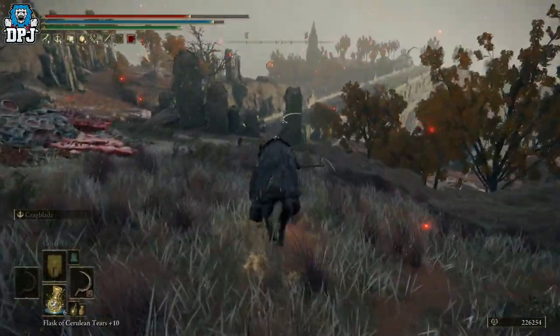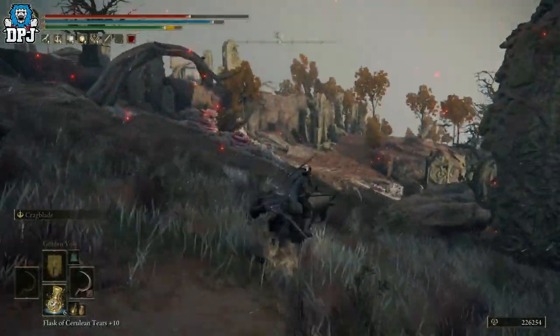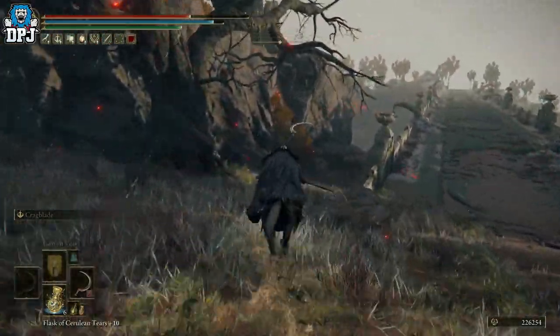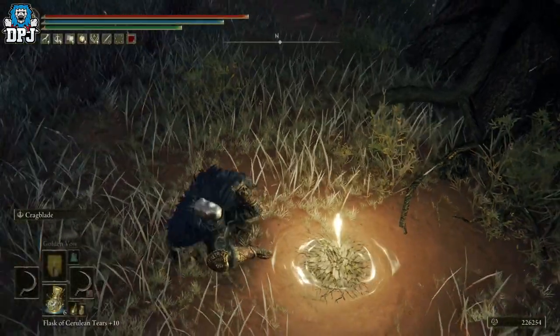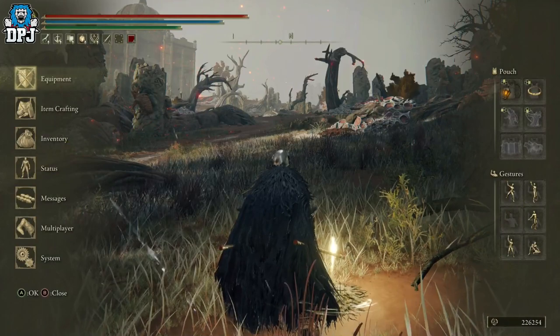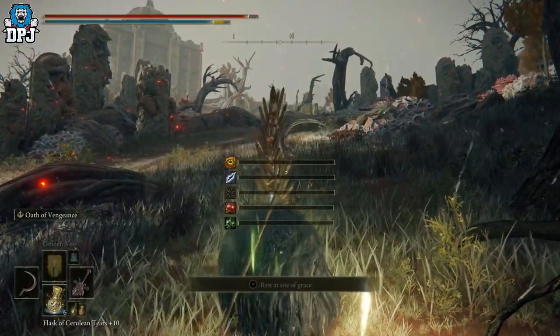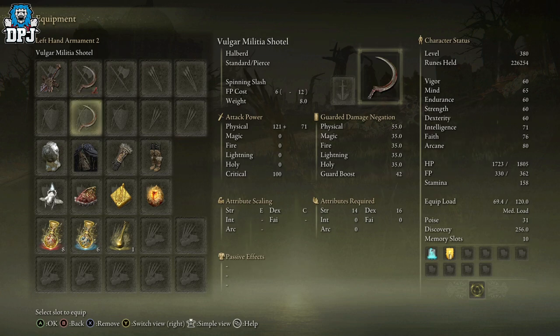Once you've taken them all out, run back down to the grace point, sit down, rinse and repeat — it really is that simple. The base drop rate is about 3% at 100 discovery. My discovery is around 255–256, so I'm getting roughly a 6–8% drop chance, which is not bad at all. There's also what looks like a flail that I want to try farming for.